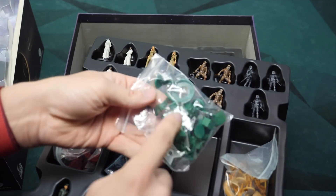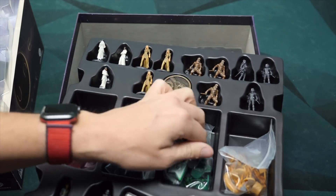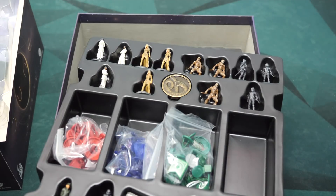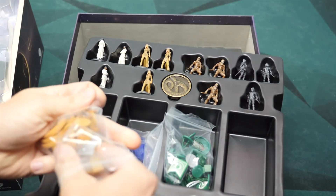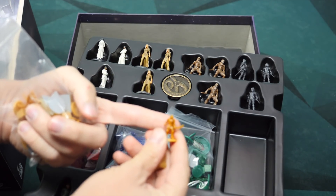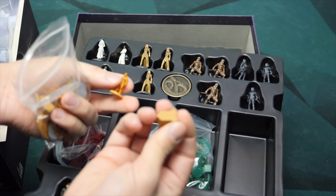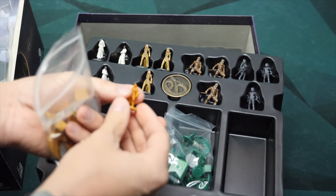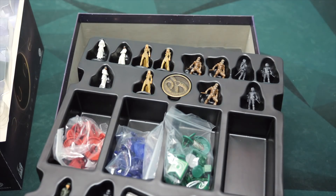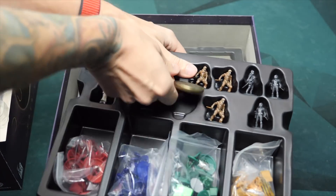We also have some upgraded components we've gotten off of Etsy thrown in here — really cool looking stuff, I think from Buy the Same Token or something like that. One thing to note: here are the ones that look very much like Fremen. The dreadnoughts that come in the expansion — we still have just the regular wooden dreadnoughts, because dreadnought miniatures don't actually come in the big box. So you're still going to be playing with wooden dreadnoughts; maybe we can find an upgrade for those.